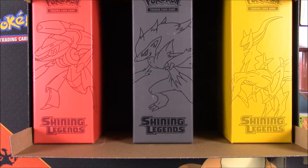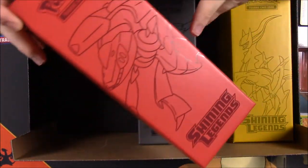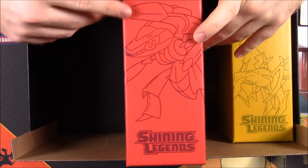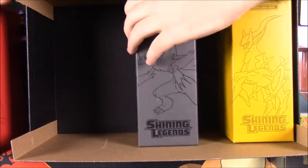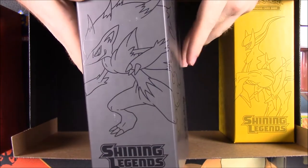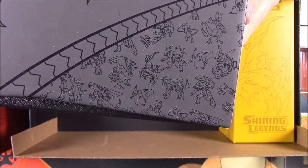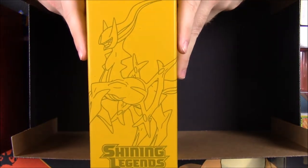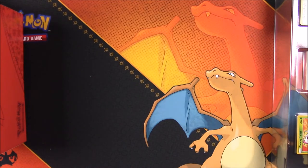Then we get these mini boxes, which are unfortunately my least favorite part of the set. I don't like these as much as the Generations ones that had Charizard, Venusaur, and Blastoise. Here we have a shiny Genesect box — it's all red — a Zoroark GX box with a picture of all the legendaries on the side, and an Arceus box for shiny Arceus. They're just empty boxes you can use for whatever.